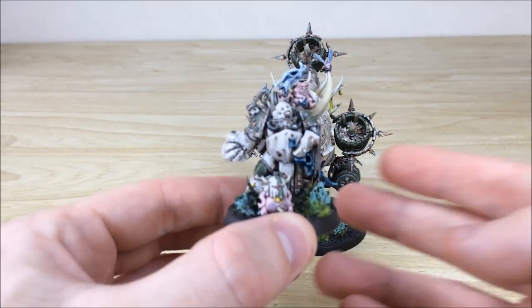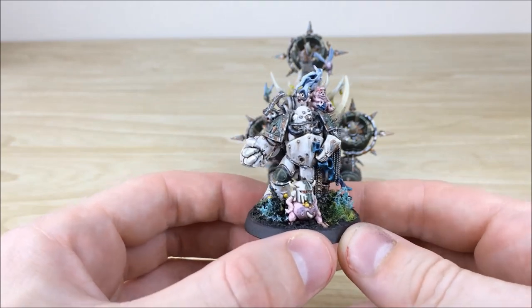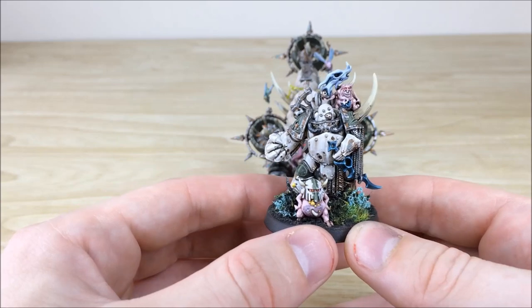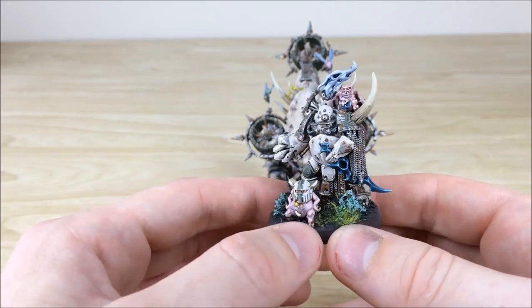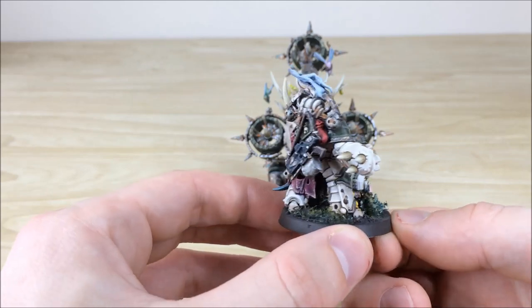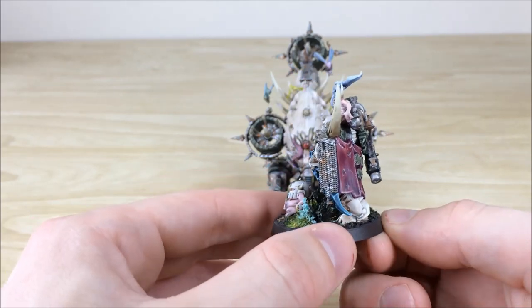Starting with the Plague Champion, right from the get-go you can see he's got loads and loads of different ribbons. There's a lot of blue bits and all different bits of armour on there, plus obviously you've got the little nurglings on there as well, which are really cool. The one at the front with the helmet on as well, which is really funny. Keith's done a grand job doing all the highlighting work and details on here, making the overall colour palette really work.